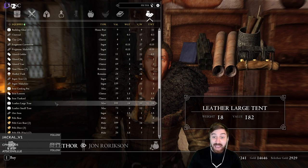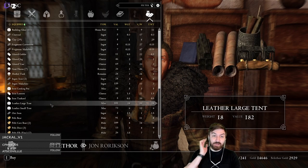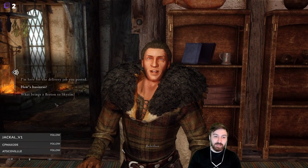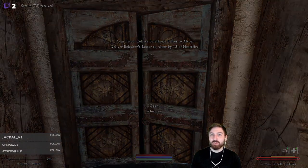We can buy a new leather tent or craft our own fur tent. Even though it's going to cost us like 20 fur pelts, fur tents will prevent you from freezing to death in the north, so they're worth it. There's also a delivery job here for an extra 150 gold as we run down there. We can also check out that other potion shop.